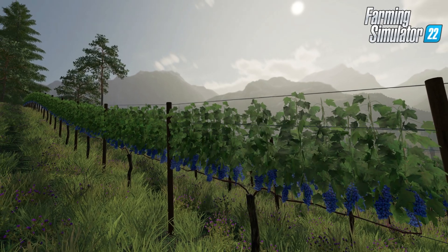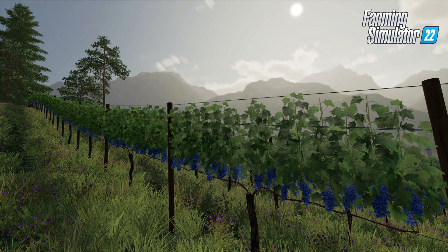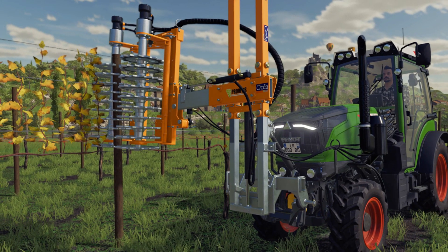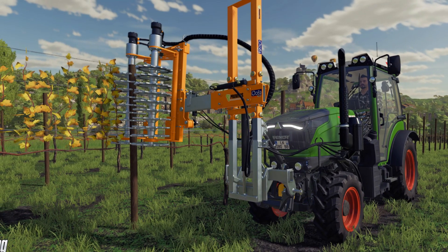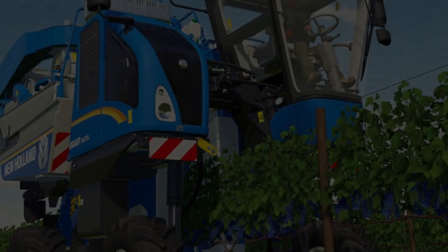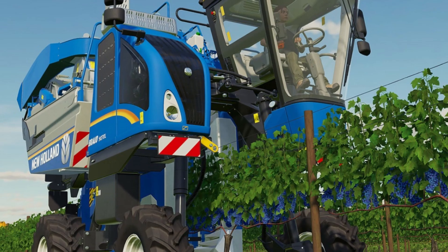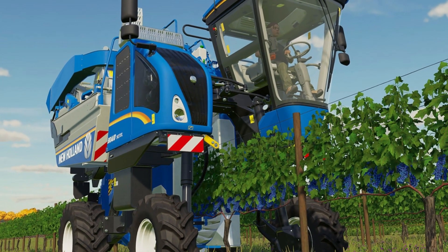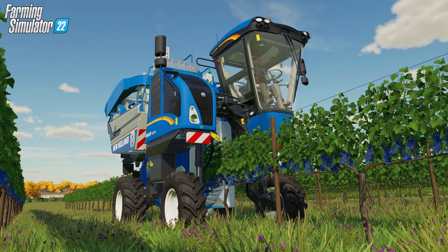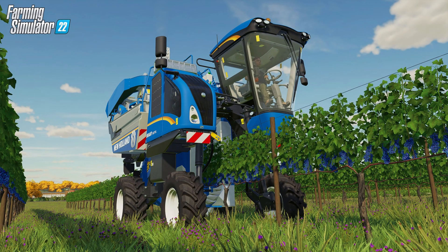Sorghum will need to be sown from April to May, and harvested between August and the end of September. The new crops don't just have to be taken to a selling point and sold once you have harvested them — they can also be processed at a production plant, where grapes can be made into grape juice, olives can be made into olive oil, and sorghum can be turned into flour.